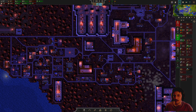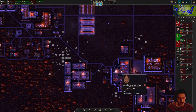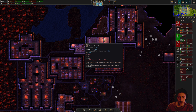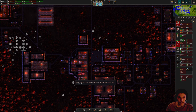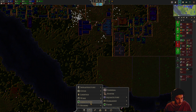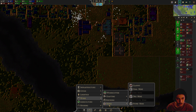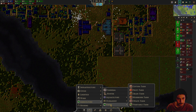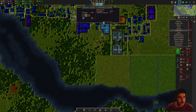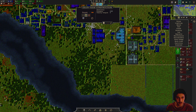Hey everybody, welcome back! I'm Rough Pebble and I'm playing some more Songs of Syx. I'm really excited to be diving back into it. We have built out a fantastic little colony here — we've got our woodworkers, our potter, our cloth maker. Next I want to have a field for wheat, I think that'll be the next thing. Let me take a look at the farms and grain — let me check the fertility out here.